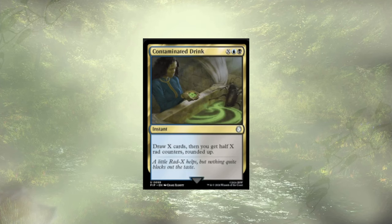Contaminated Drink is up next. We're able to draw X cards and then get half of X rounded up in rad counters, so we're doing a lot of self-mill in that respect. We do have a little bit of graveyard recursion, so not the worst. But we have more repeatable card draw being added in that makes up for taking Contaminated Drink out.